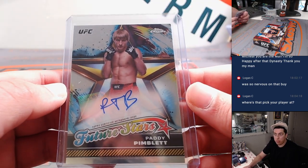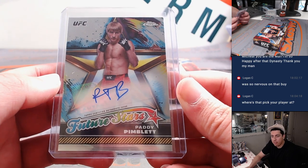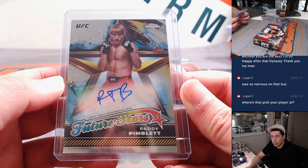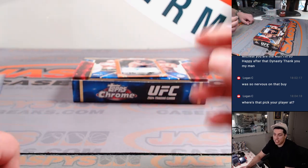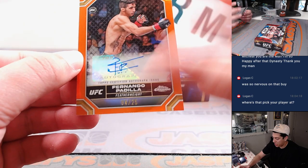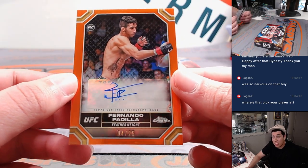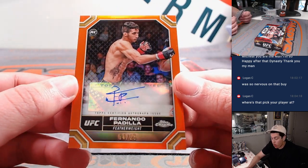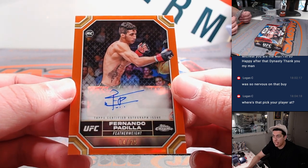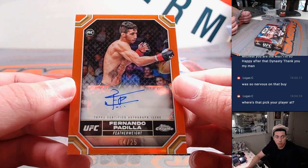Some more refractors. Nice autograph — Patty Pimblett, that is not numbered. Patty is a Lightweight going to Kevin. PTB signs, PTB for Patty the Baddie — love it. Last autograph is going to be a rookie — Fernando Padilla. Actually saw him fight in Vegas on my birthday. 4 out of 25, he is a Featherweight going to Blaine.